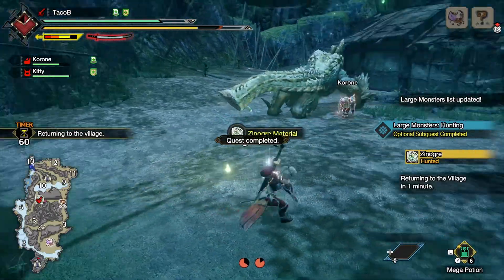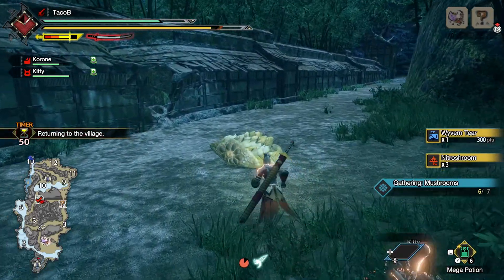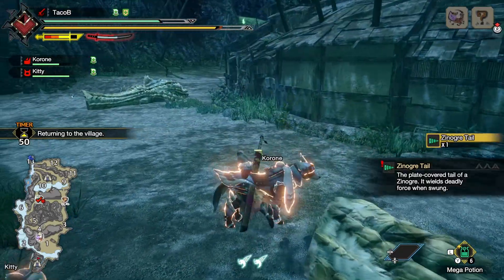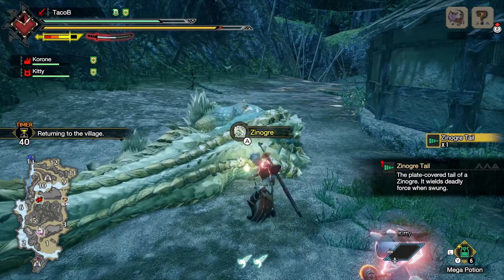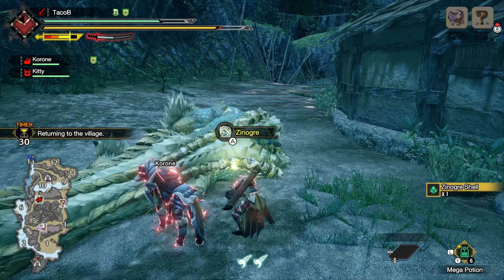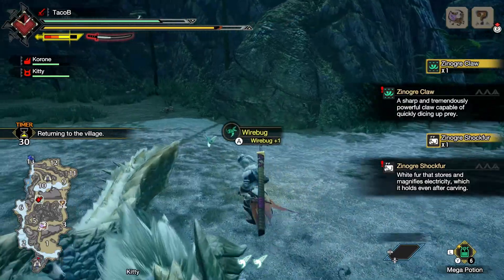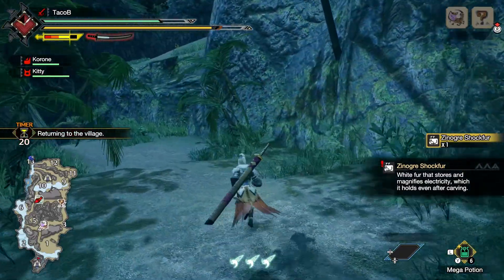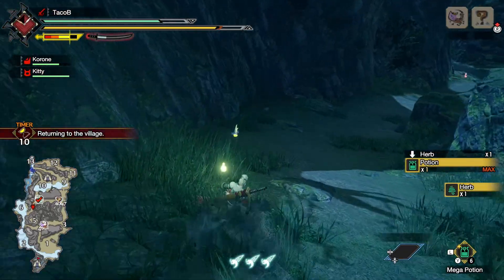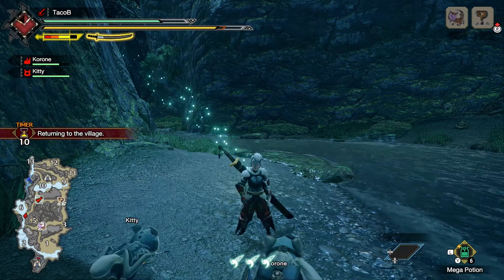There you have it — not too shabby. Got the tail and everything. I used to have it where you had to use a butterfly net to catch the Fulgurbugs on his back during a certain part of the fight, but they don't have butterfly nets anymore. That was good — Zinogre is always good.